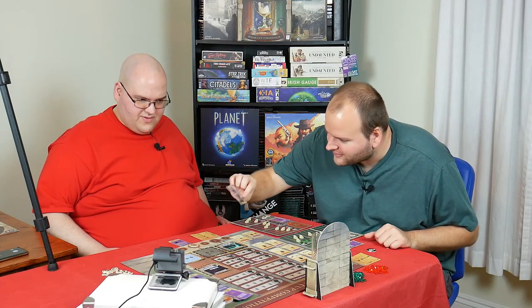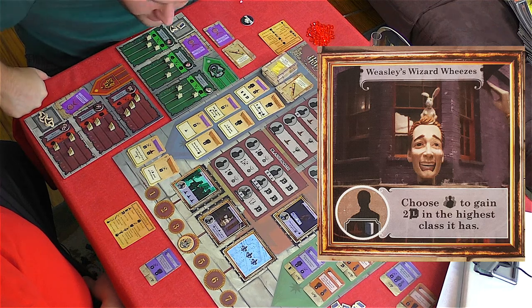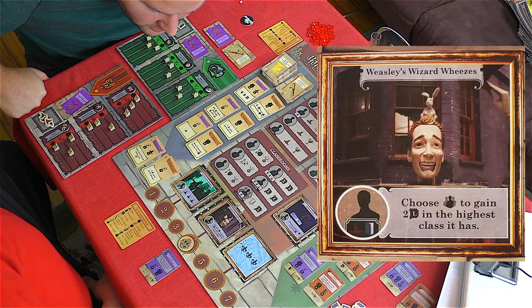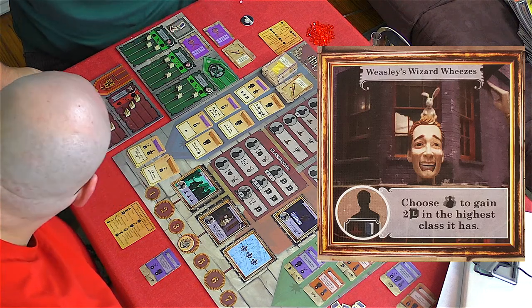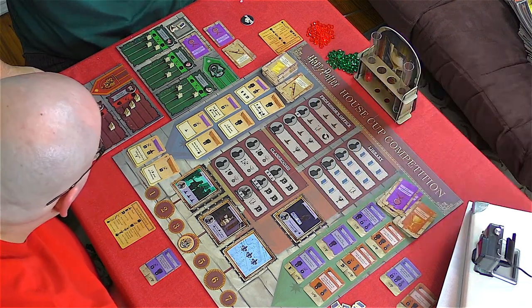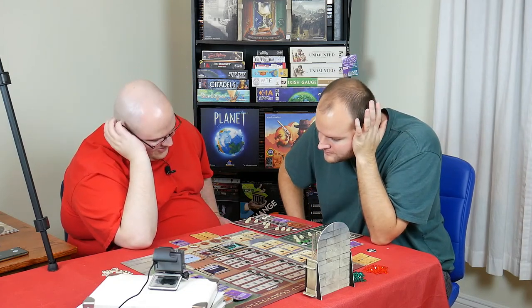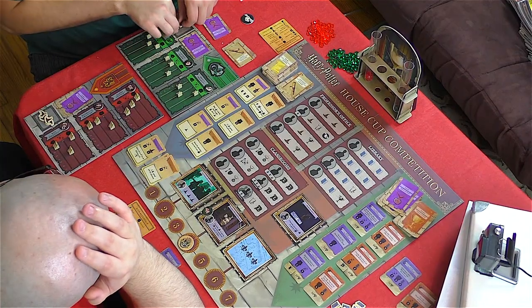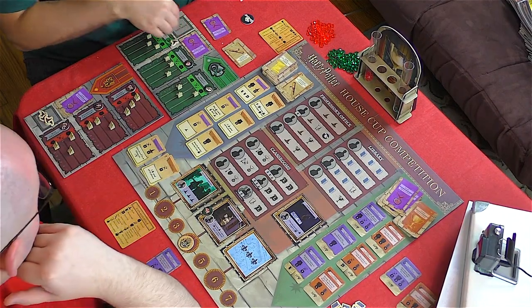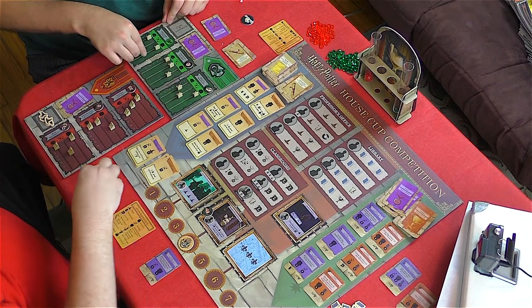Round four — which means we reveal a new location. It's Weasleys' Wizard Wheezes! Any player can gain two levels in their highest class by paying a magic and a knowledge. Goyle is going there to get two levels in Charms — a smart play because otherwise he'd have to pay extra to reach level five.